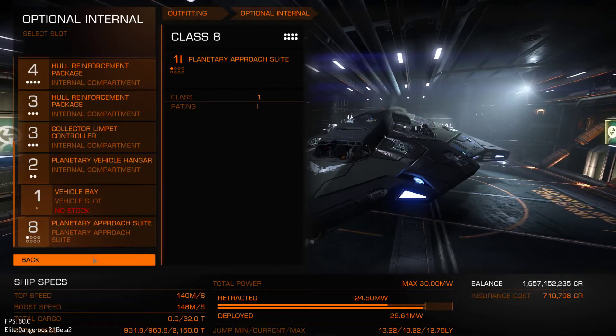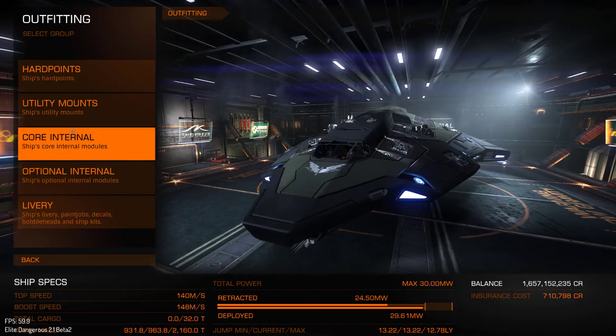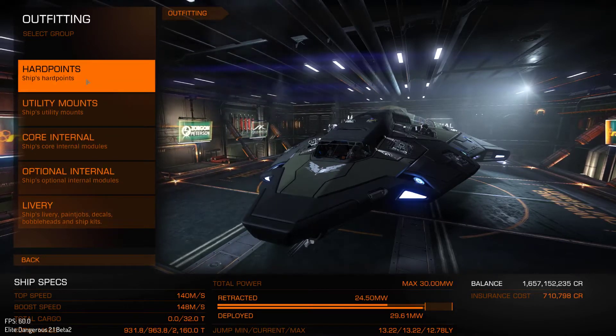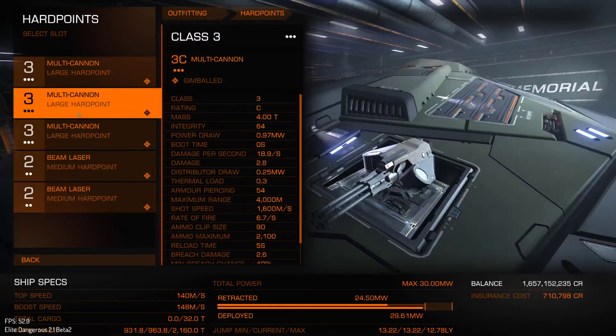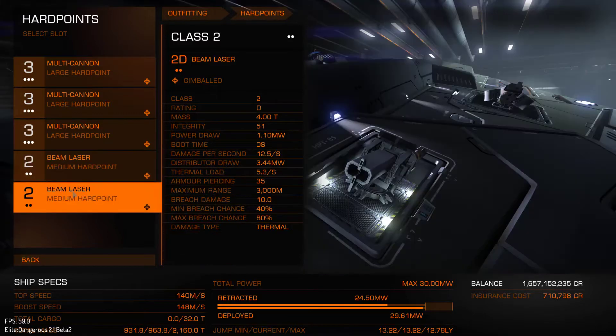I've got the collector limpet so I can pick up the loot that ships drop — you may need to rethink your combat ship setup, otherwise you'll just spend a lot of time trying to scoop up loot with your ship. For hardpoints I've gone with three large multi-cannons and two medium beam lasers. I love these, they look really cool. Let's go and test this out.